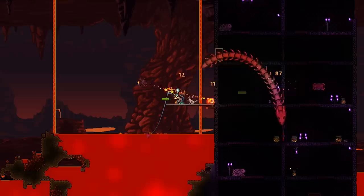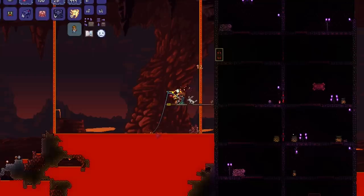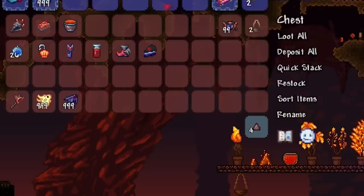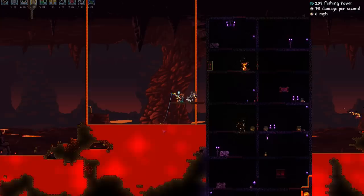I'm going to separate lava fishing loot into two different sections: crate-based loot, which you get from opening hellstone or obsidian crates, and non-crate-based loot which you just get from fishing in lava directly. The non-crate items include the demon conch, the lava absorbent sponge, the bottomless lava bucket, and the two main fish — the flarefin koi and the obsidian fish. These two fish are both used for crafting inferno potions, and the obsidian fish is also used for crafting potions of return.